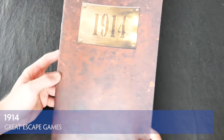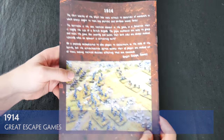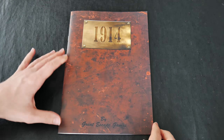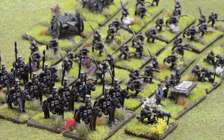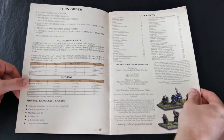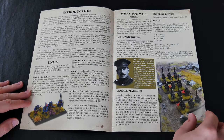1914 is a set of new rules from Great Escape Games covering battalion up to brigade level actions during the first few months of World War One, designed to complement their recently released range of excellent 12 millimeter miniatures. These are fast play rules that provide a real flavor of the war of maneuver at that time. The rulebook itself manages to do a great deal in 41 packed pages.